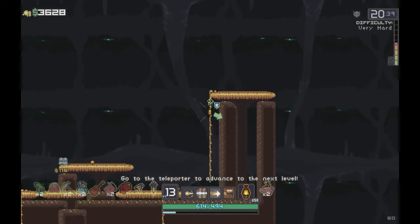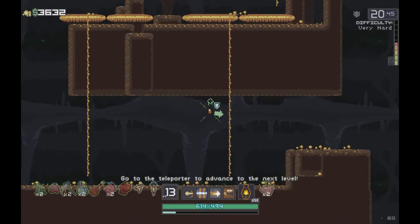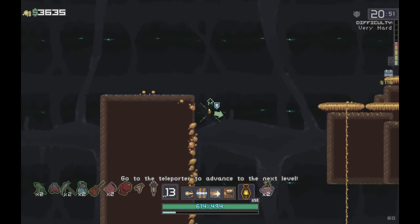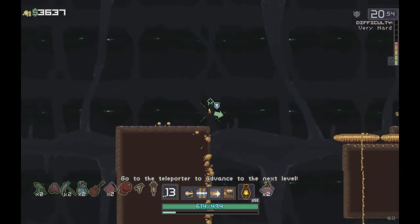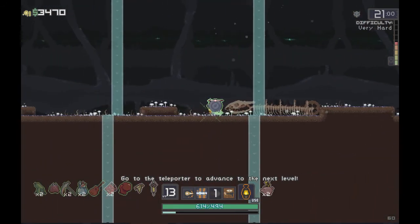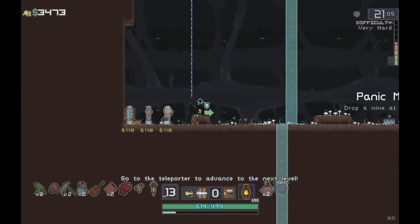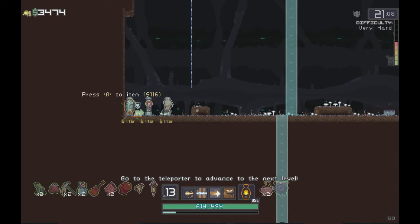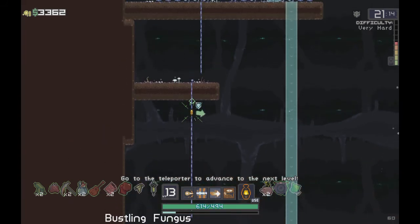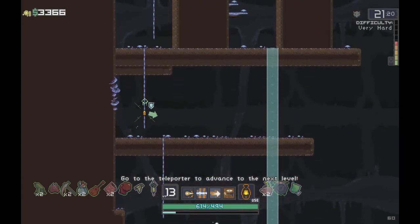Some chests are placed in locations where you need specific characters or items to reach them. I can't get that one because I don't have the Miner's double jump, or the Jetpack item which gives you the ability to double jump. Chest placement is random though. We have a Goat's Hoof which increases attack speed, a random item, and a Bustling Fungus which heals quickly when standing still.